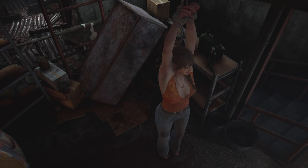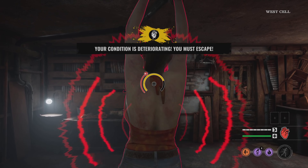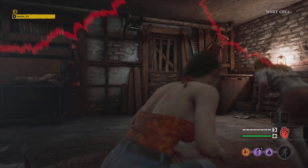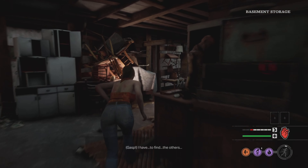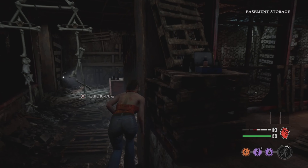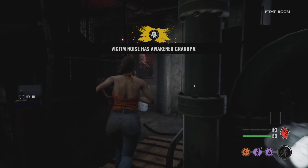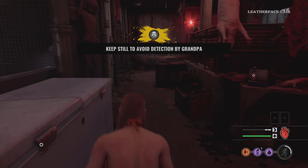In the first match I spawned with Connie. I have Agitator, Bomb Squad, and Highly Skilled for 50 proficiency. My strategy here is to go where Leatherface came from, because it's unlikely he'll return there right away.